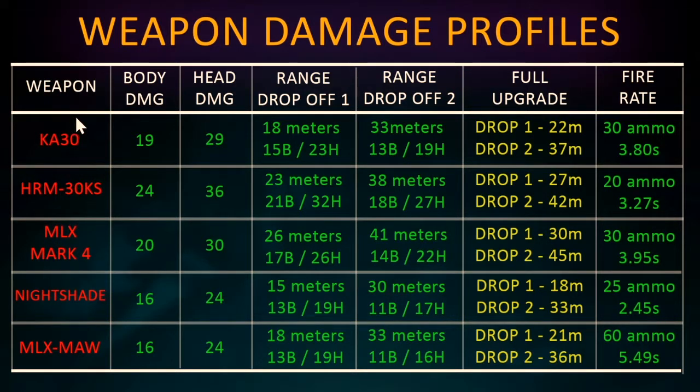You can see that we have the weapons down the left-hand side, and next to them we have the base body damage and base headshot damage. From this alone you can see that the HRM-30KS actually has the best damage profile with 24 body damage and 36 headshot damage, and the two worst ones are actually the Nightshade and the MLX Maw.